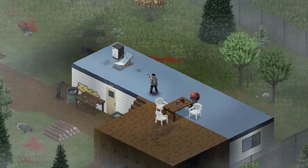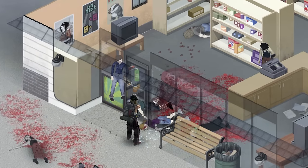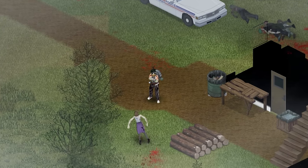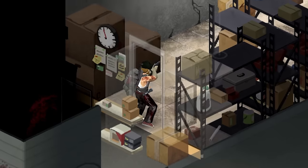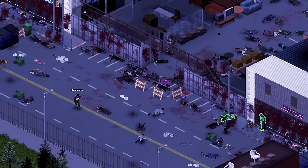Next, we have a small addition to West Point. West Point Trailer Park and VHS Store adds a trailer park connected to a VHS store on the road from West Point towards Muldraugh. It also adds a couple of farms and a really cool isolated house. It's a very small addition to the giant world of Project Zomboid, but it fits in extremely well.